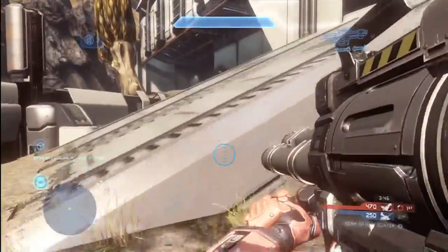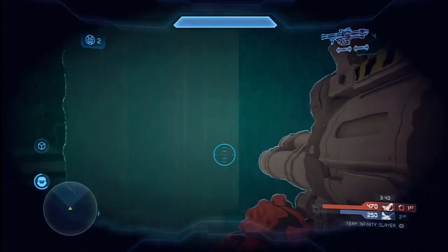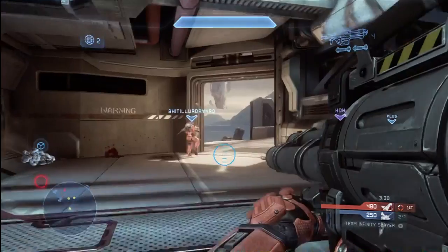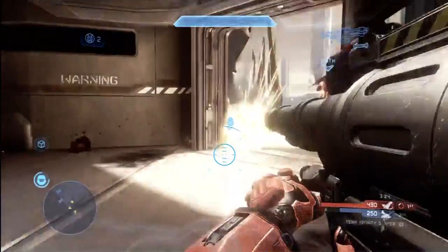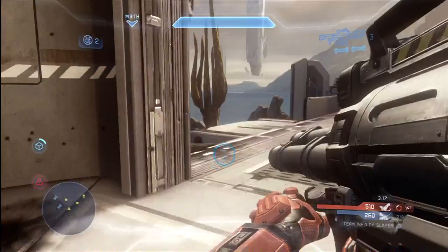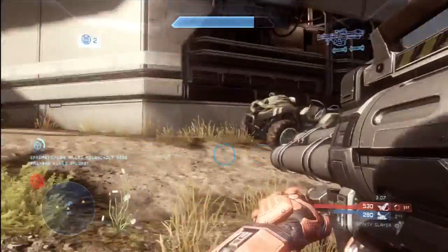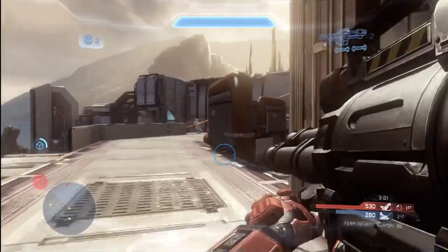I'm using the ammo tactical package, and so I get extra ammunition any time I grab a power weapon. I absolutely love that tactical package — it is so helpful. Now I've got a couple extra shells on my rockets, and I'm really putting these to good use, getting a kill with almost every single shot. I don't even need Promethean Vision for this one — I knew the guy was hiding right around the corner. The thing I've noticed with Promethean Vision when you have it fully charged is that you can really see a long ways with this ability — you can see all the way across almost any map. For that reason, I usually go with the AA efficiency support upgrade, which allows your armor abilities to recharge much more quickly.